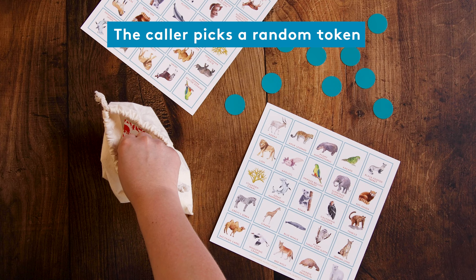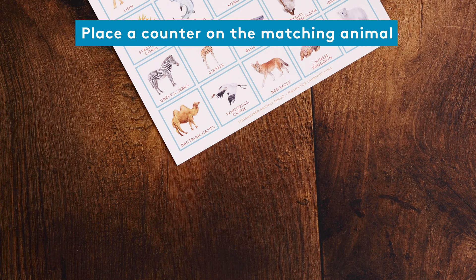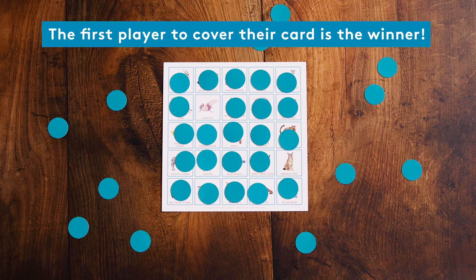The caller takes an animal token from the bag and calls it out. If any player has a matching animal on their bingo card, they can cover it with a counter. The aim of the game is for the players to cover all the animals on their bingo card.